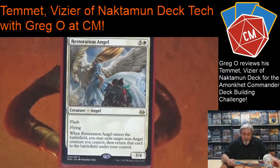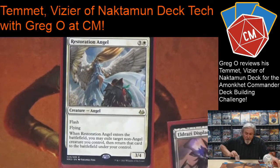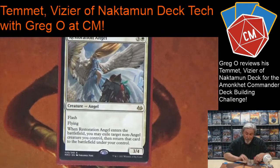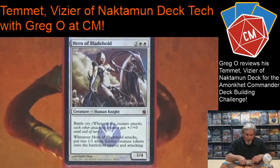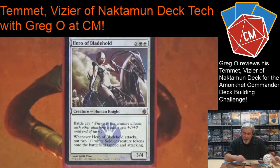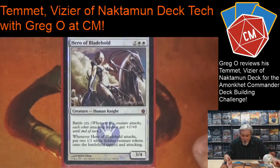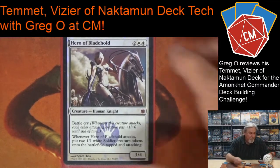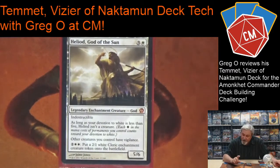Restoration Angel is a rescue card, and it can also be used along with Eldrazi Displacer — so I can blink my Restoration Angel with Eldrazi Displacer, pretty crazy. Hero of Bladehold is another key card played a lot in EDH. What's nice about it is the Battle Cry — it puts in two white Soldier tokens attacking, they come out as two-ones attacking, plus anything else I'm attacking with gets plus one.